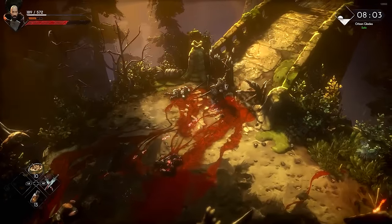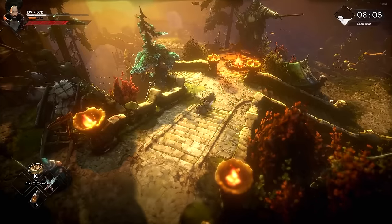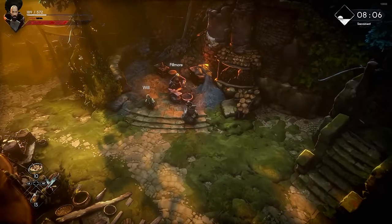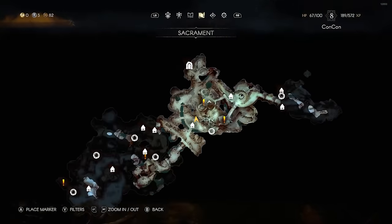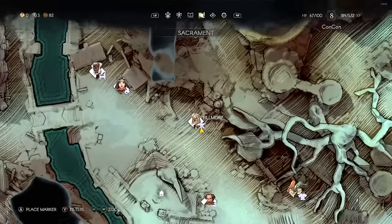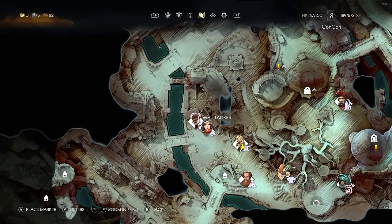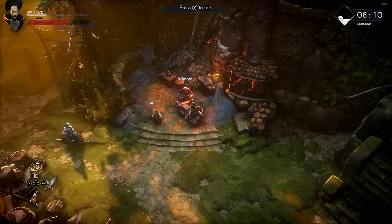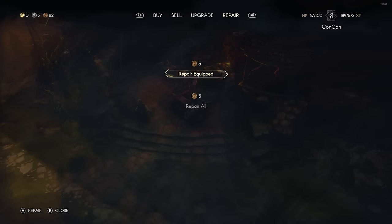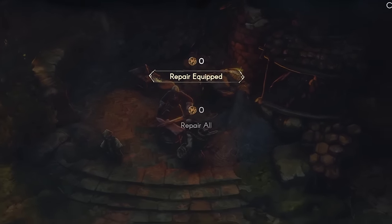After you beat the very first boss and make your way to Sacrament, you'll complete a main story quest speaking to NPCs. Eventually you'll find the blacksmith Fillmore, who is pretty much in the center of the map right after the first bridge you cross. As you progress quests, all the NPCs and their faces show up on the map. At Fillmore you can repair your gear — when your gear breaks after dying, it takes damage and becomes useless if you die too many times. So come here to repair and sell unnecessary stuff to make the money to do so.